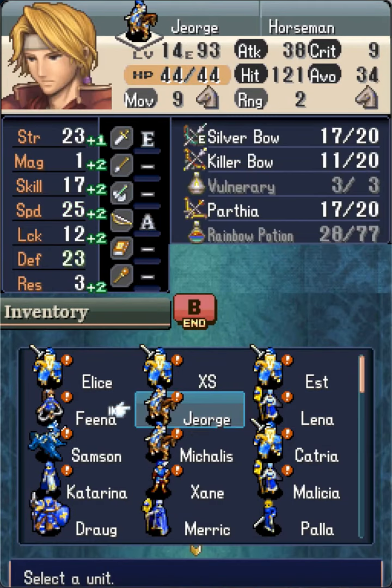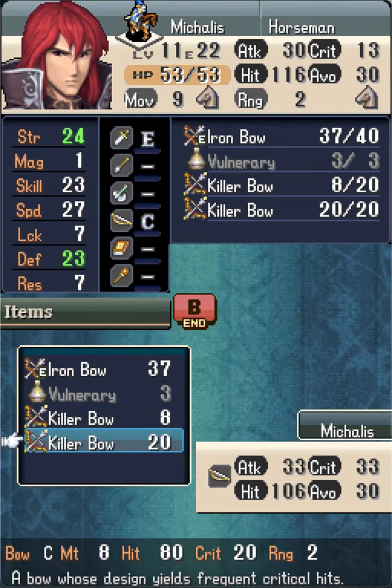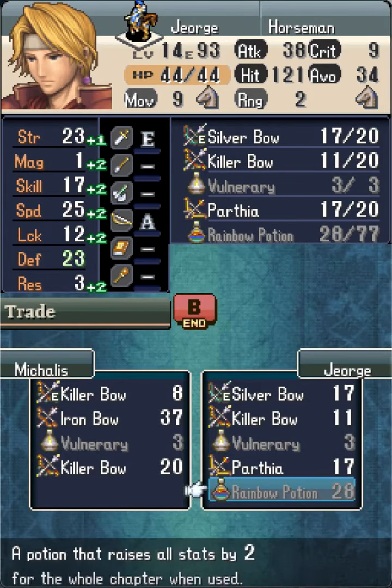Michaelis is reclassed to Horseman, and he also receives an armscroll from Chapter 18 to reach C-Bow. This enables him to equip the useful Killer Bow.